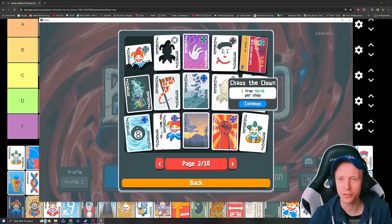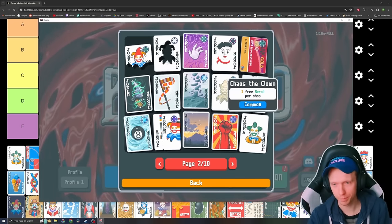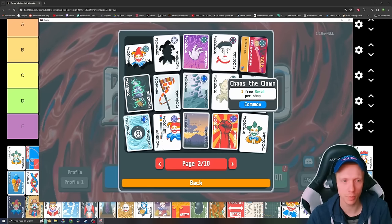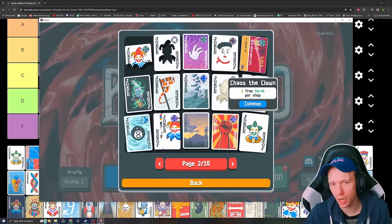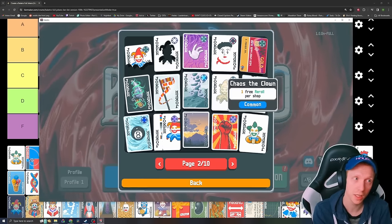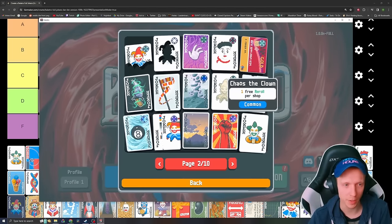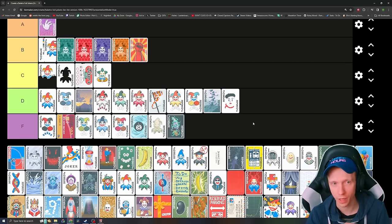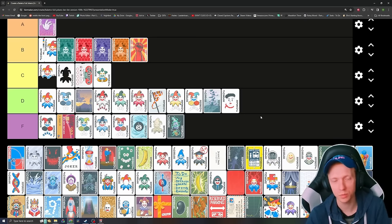Chaos the Clown — one free re-roll per shop. You wouldn't want to pay for it a lot of times, but I kind of found it's okay to snag for a cheap price or get it from a buffoon pack if the rest were bad. Being able to see like two sets of shops every shop is actually pretty good — it's not saving you money, but it's enabling you to see more Jokers and tarot cards. I think it's maybe even low C. You wouldn't want it forever, but for the first five or six Antes it's fine to take up a slot.